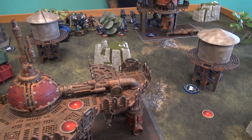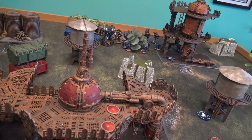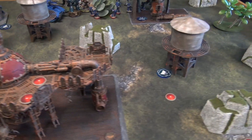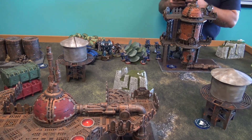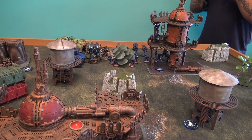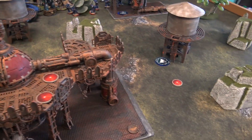We're playing one of the missions from Chapter Approved 2018 — Four Pillars. There are four objectives on the table. At the end of each battle round, if one player controls more objective markers than their opponent, they score one victory point. If they control all four objective markers, they score three victory points, but objectives can only be held by troops.